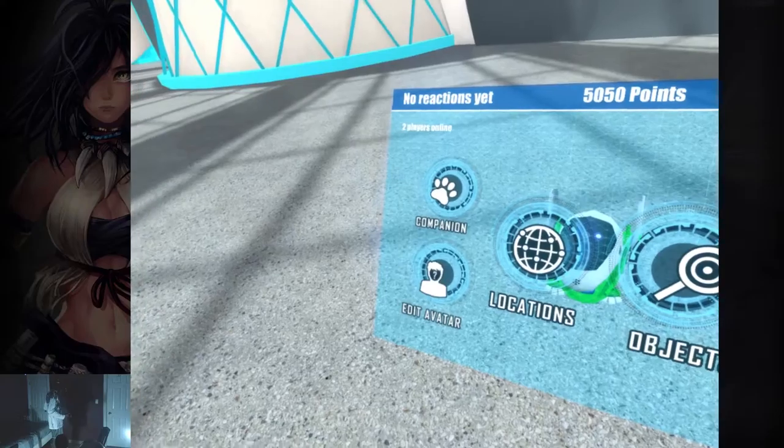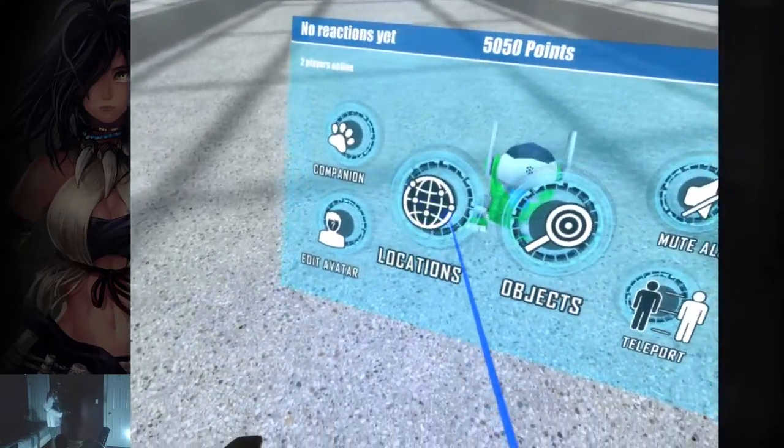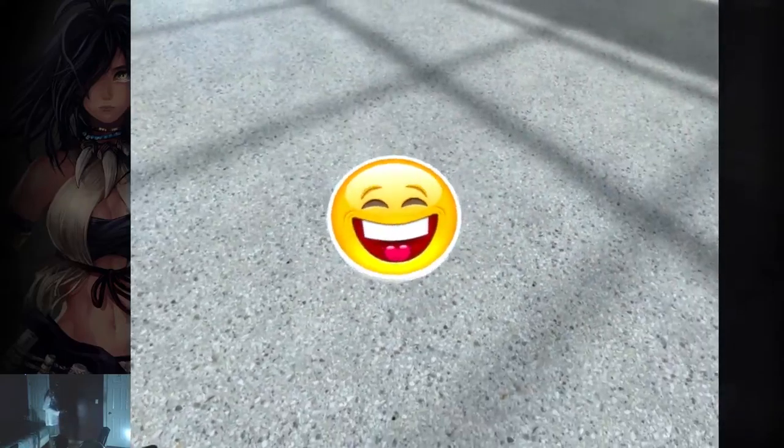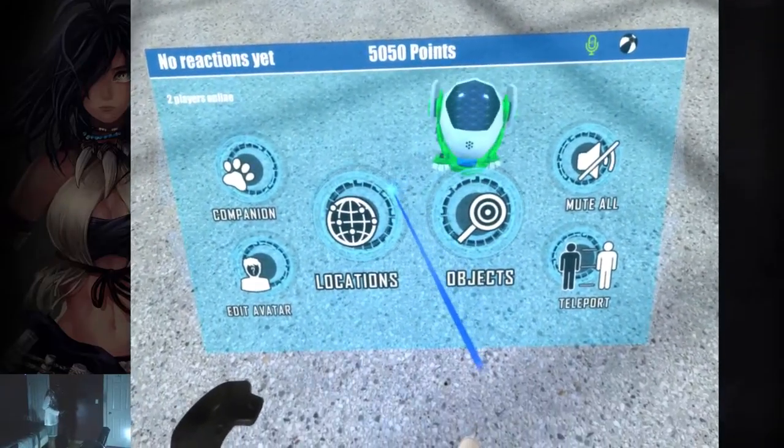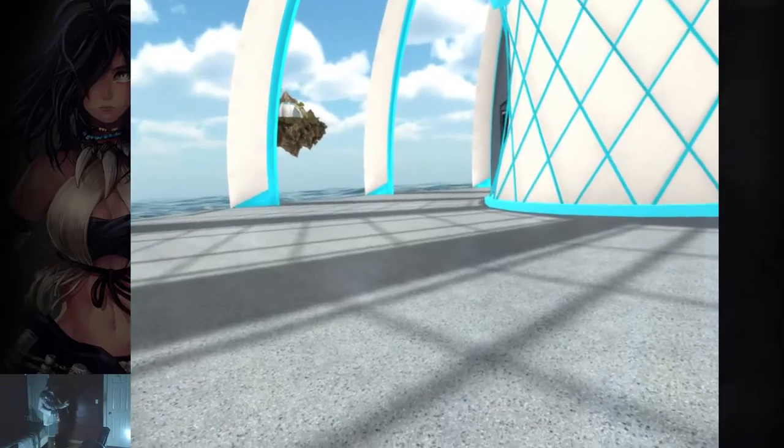There isn't really much to edit with. I don't think you could change your companion though. Alright, let's have our companion out. We're gonna go on a walk, buddy. Come on, let's go explore.